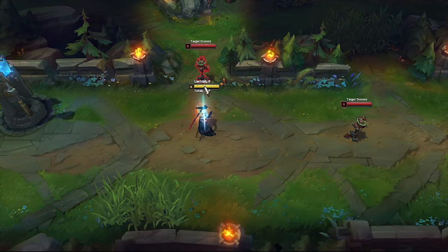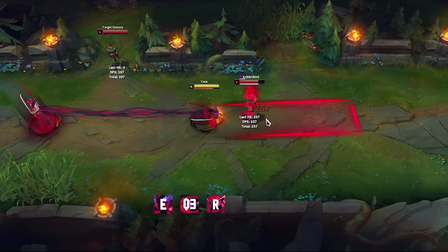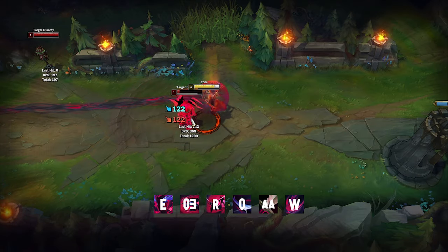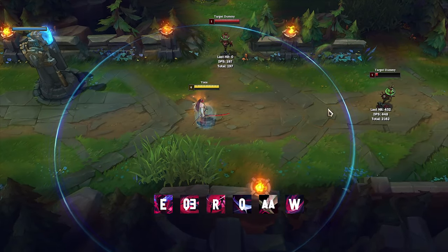Once you reach level 6, before you start the all-in combo, stack Q 2 times and then E, Q3, R, Q, auto-attack, W, auto-attack, Q. And once you get back into your body, you have Q3 in case you need to escape.